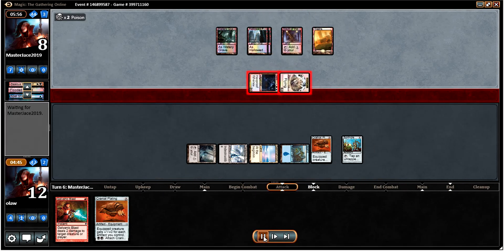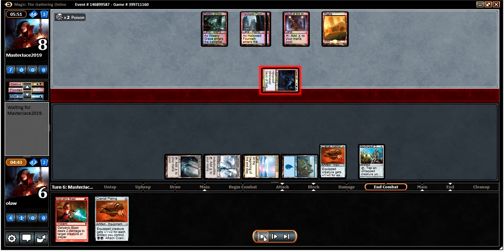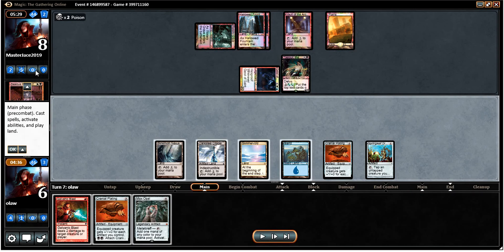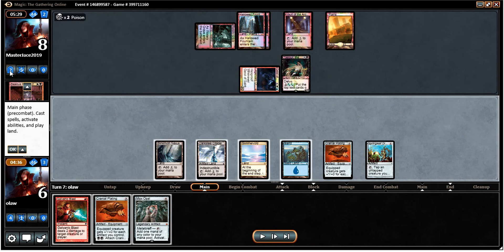I put the attacks in against gaining life, which you can understand is a risk of just tapping out. He drops Tasigur onto the battlefield, which is very annoying. With enough mana he might be able to get a Path or Zealous Persecution — potentially something else depending on what he drops into the graveyard.